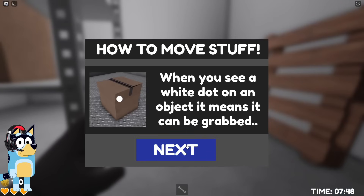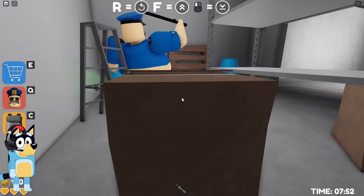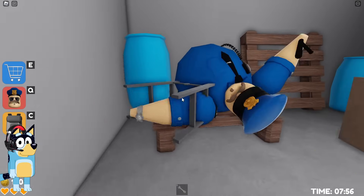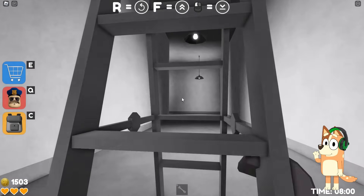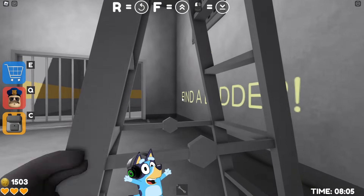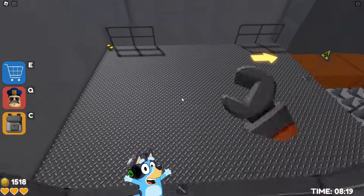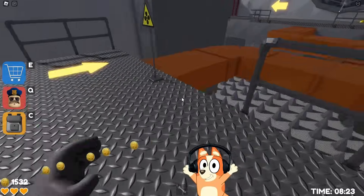Let's take this ladder quickly and escape from here. I think we can throw various objects at Barry. He fell! Now we have time to move this ladder and place it directly under the ventilation. Now there is no time to waste and we need to quickly run and put up this ladder. I'm scared because Barry is constantly running after us and trying to catch us. We finally escape from him.